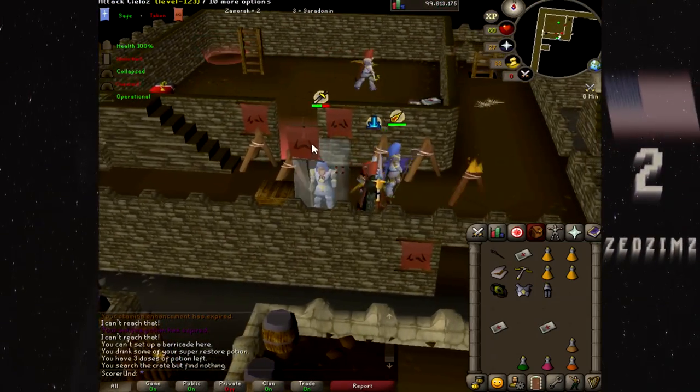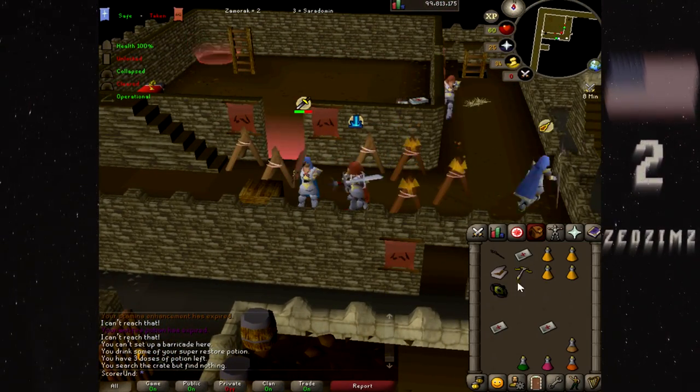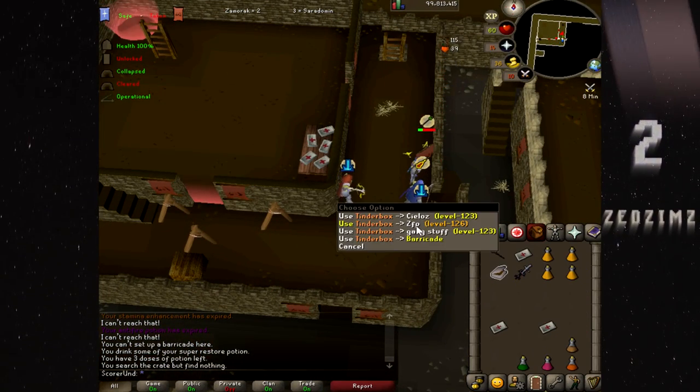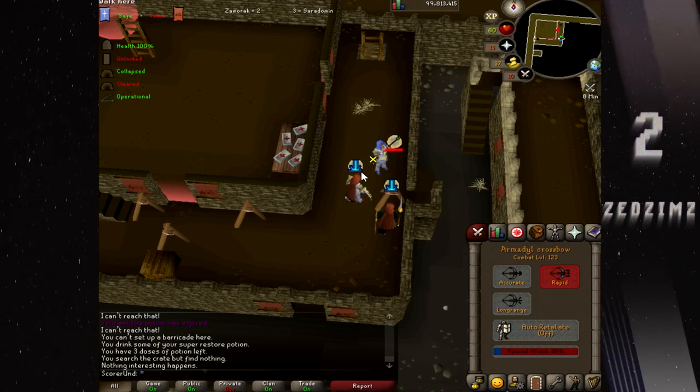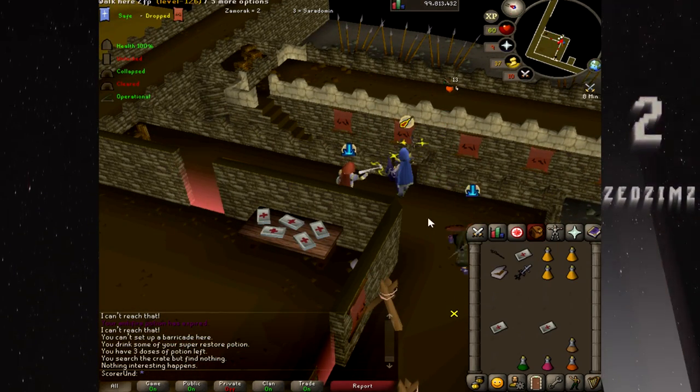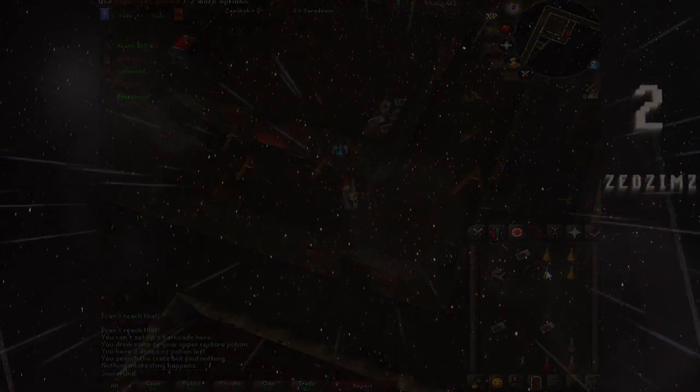However, Zed's ZGS splashes on the other score. With their flag moving, Zed's mage spears off exit stairs, and Zed ranges the final hit. His mage spears the other score for Zed to secure the safe. Thanks for the submission.